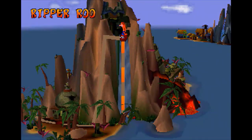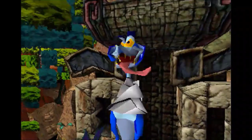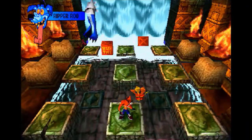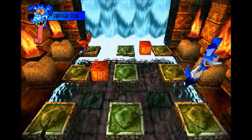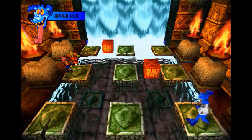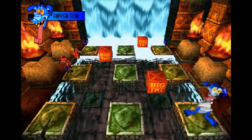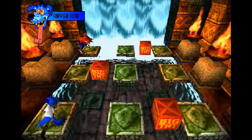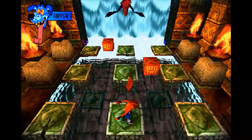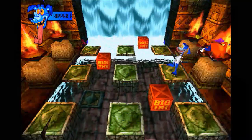We're gonna end it off with another boss fight — this is Ripper Roo. If you thought Papu Papu was extremely easy, Ripper Roo's not that difficult, he's just time consuming. He'll bounce around in a particular pattern. His pattern is that he'll jump to the bottom left, middle, then bottom right. We need to wait till he's over here for us to hit him.